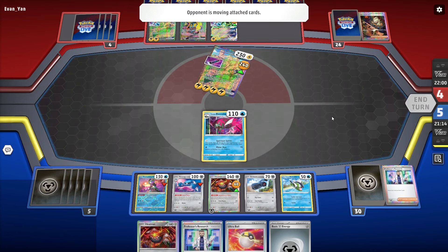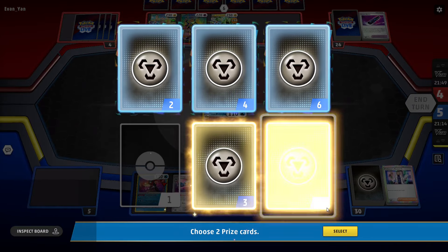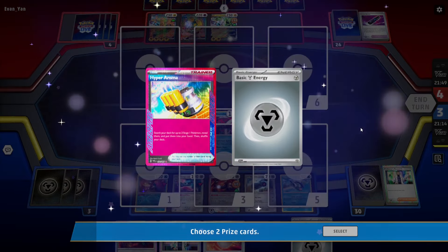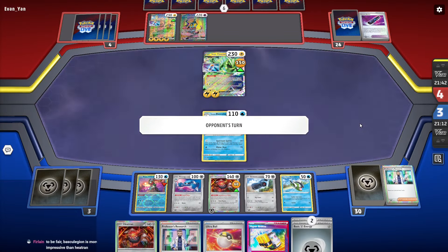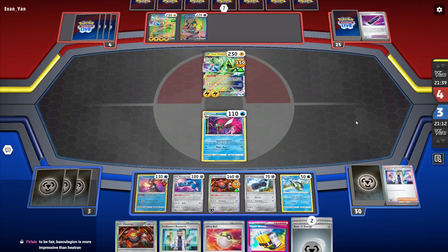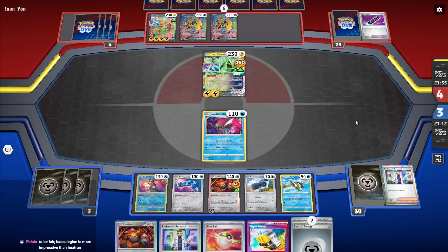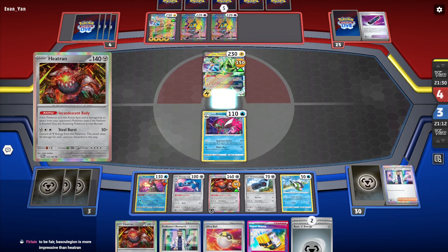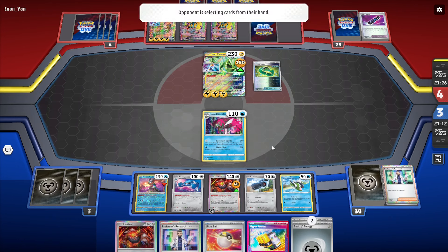If they target my Matang, we are definitely screwed. But it's the same as when we played the last Iron Hands player — they just have to get a Baton on their second Handy. Basculegion is more impressive than Heatran, but Heatran discards the energy to power up Basculegion. The Heatran powers up Basculegion.